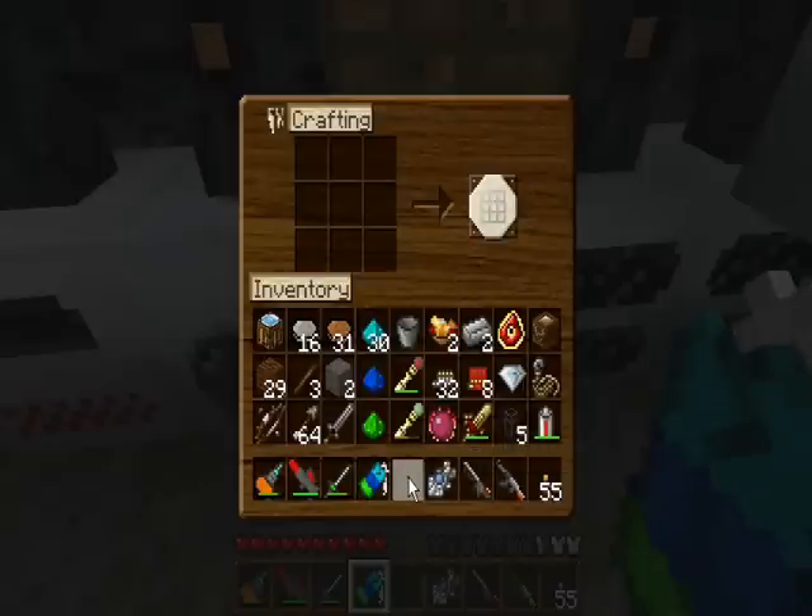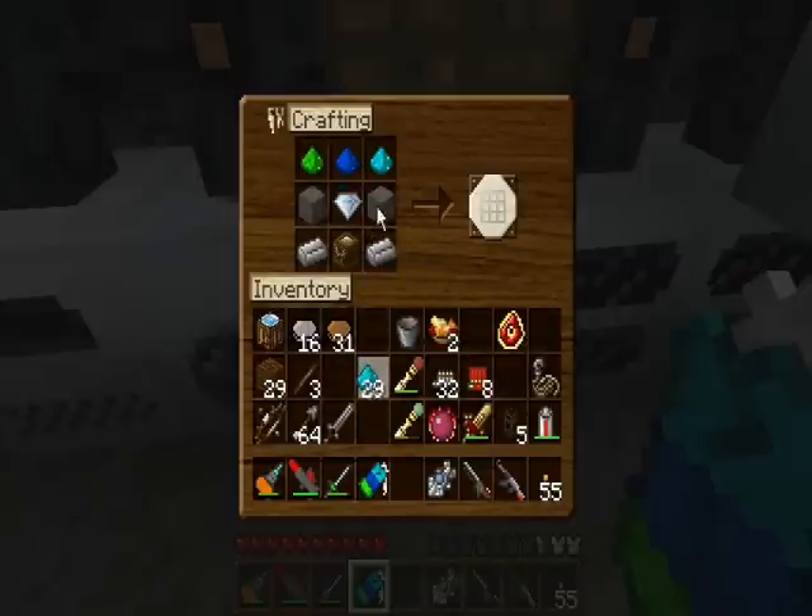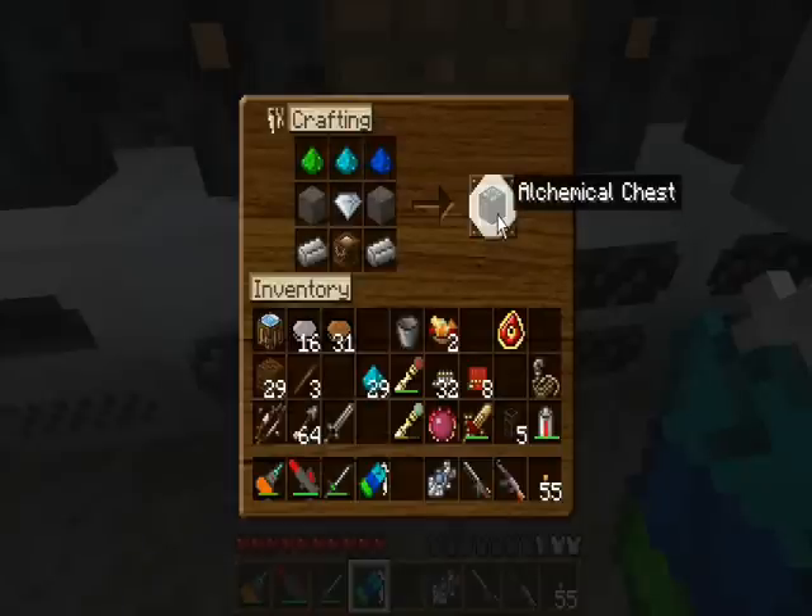What I want it to do is go in... Iron, Stone, Chest, Diamond — okay, yeah, I put that the wrong way around. There we go. Alchemical Chest.